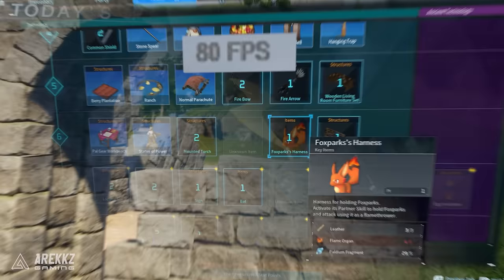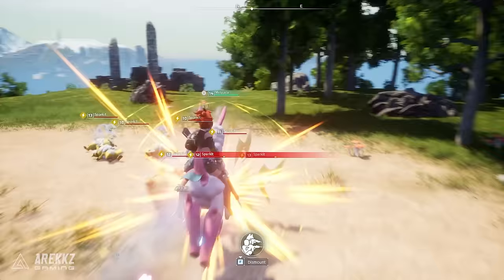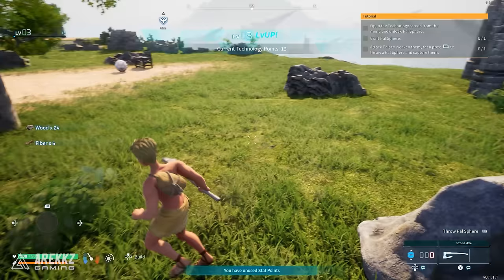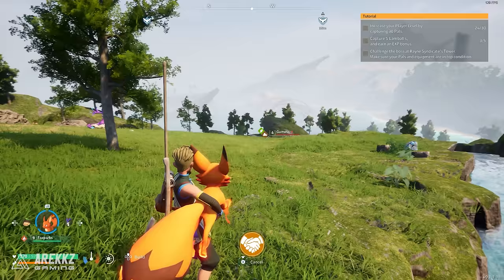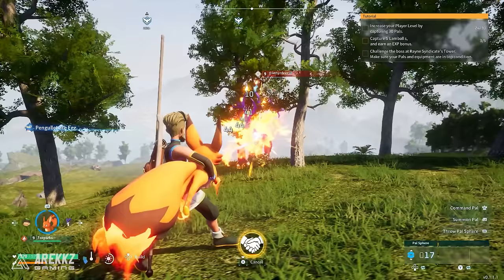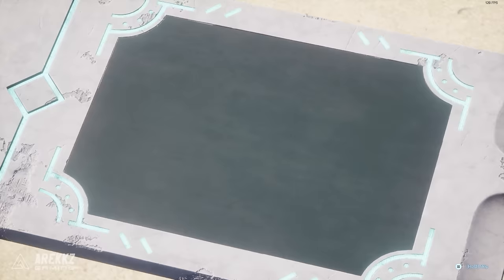The graphics definitely aren't groundbreaking, but it is stylised and enjoyable to look at for a prolonged gaming session. I do wish there were more animations for things like picking up resources, trees falling down after chopping them, or visual representations of items like the PAL harnesses you can craft — instead you just grab them with no visible harness even though you have to craft it first. Overall, the performance is very good and the graphics are just alright. It feels polished in terms of FPS, but everything else feels very early accessy with missing animations, odd cutscenes, and some jank in the combat and gameplay.